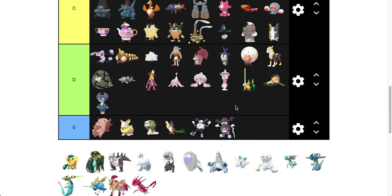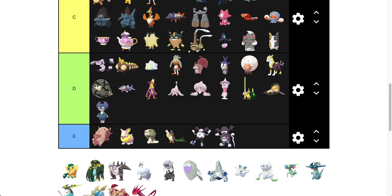Morpeko — Morpeko's going to go low C to high D. I kind of like the idea — it's almost like Neapolitan ice cream here, if you change the strawberry for peanut butter. It doesn't quite work, but I kind of like the idea of Morpeko. It looks better than just the yellow. So that's Morpeko.